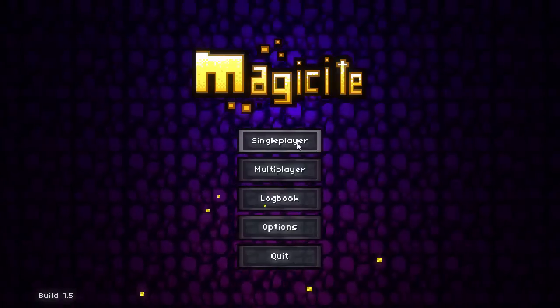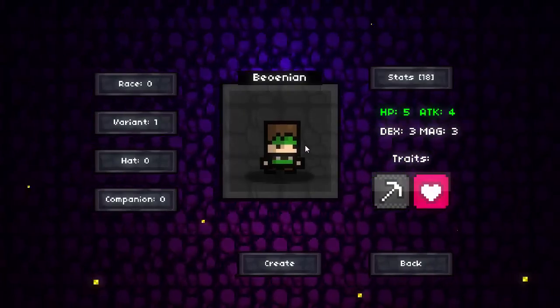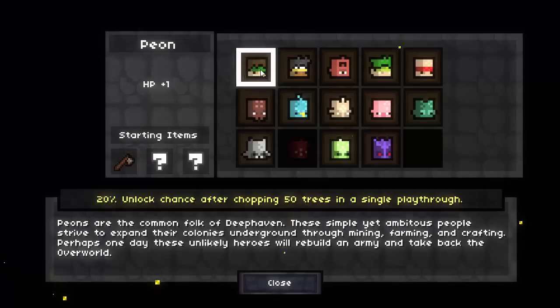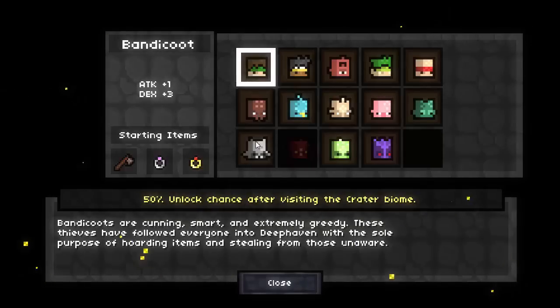Let's go ahead and go into the single player menu again. For your first time playing, you're going to have one race unlocked. The races are basically like you'd expect from any kind of game - they give you certain bonuses, they start off with certain items, and generally they affect the play style of your run.